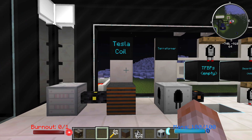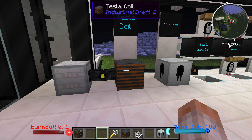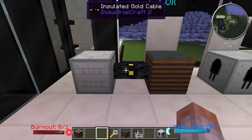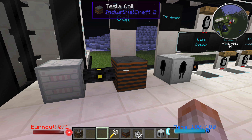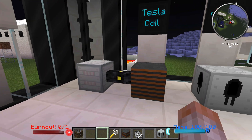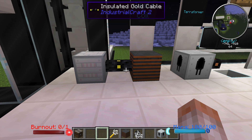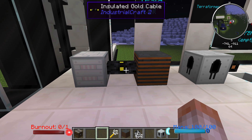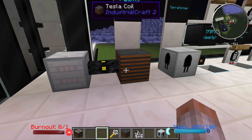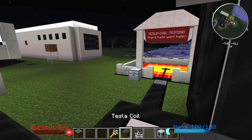Let's get into these Tesla Coils. They're pretty cool. They have a 5000 EU internal buffer, and you can provide them power via cable with an MFE or a batbox. Anything higher power tier will cause it to explode. What this does is it will emit an electrical charge of EU up to four blocks away in every direction, and it will need a redstone signal to emit that blast.